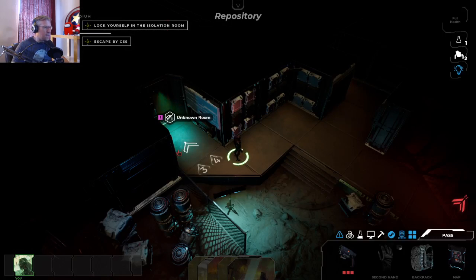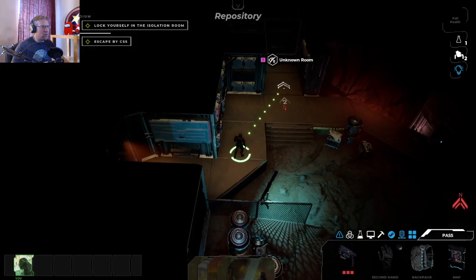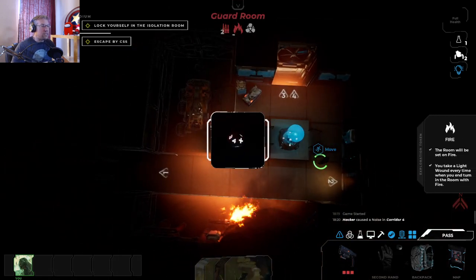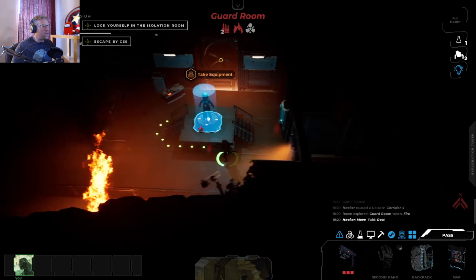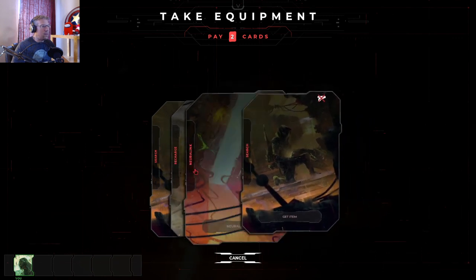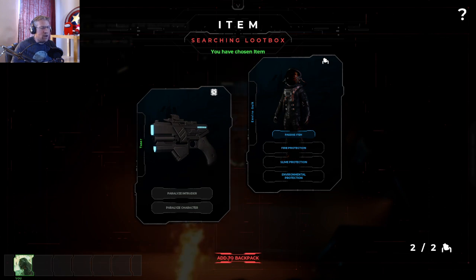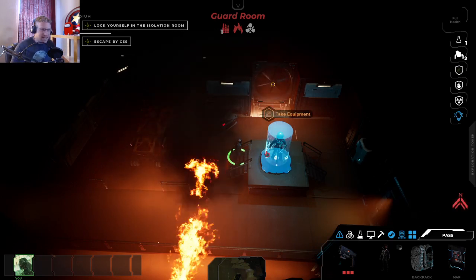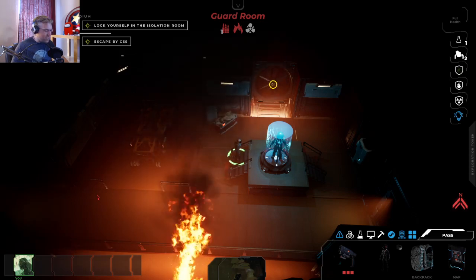I am going to explore the first floor first. This is the bunker room. We are going to start making noise, and this is already on fire — lovely. To the vents. There's equipment — take equipment. Is that the Enviro suit? That IS the Enviro suit! The Enviro suit gives you environmental protection against slime and fire. We now have the Enviro suit on, which is awesome. I do not take fire damage.